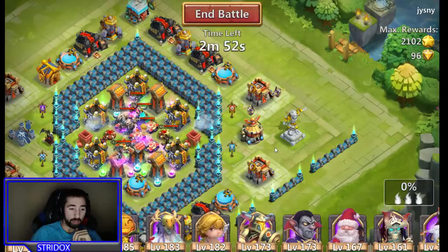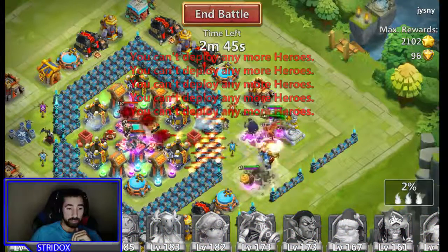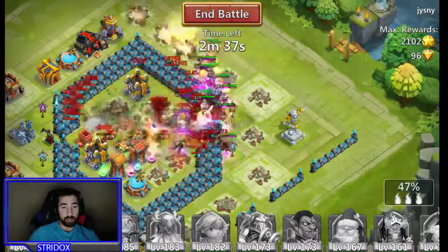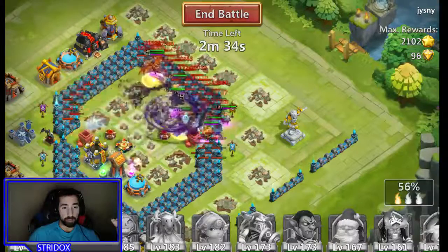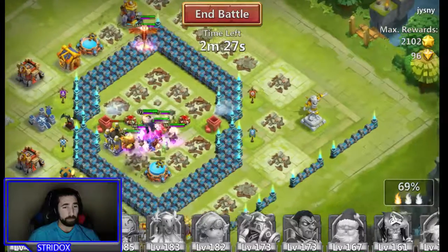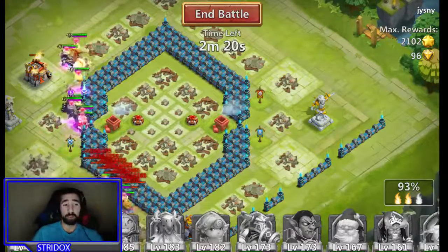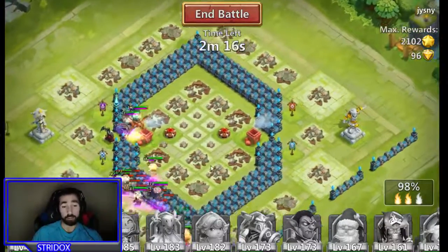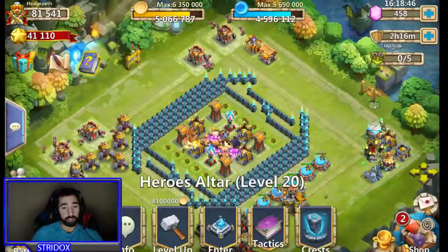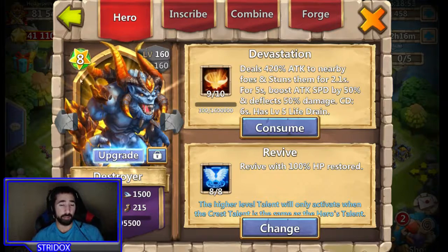I see an opening so I'm putting Destroyer right here — he's going to take all the damage from all the towers. None of my other heroes are going to take hits except Destroyer. Then I'll have Vlad, Destroyer, and my other heroes come in and take out the rest. Destroyer takes the majority of the damage and he has a huge amount of health, so chances of him dying are not very likely — especially with 8/8 revive and being evolved with 101,000 HP.